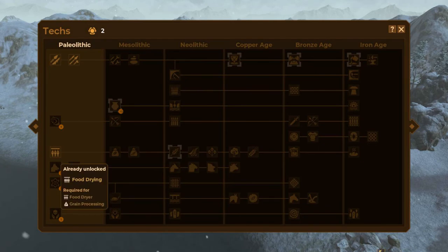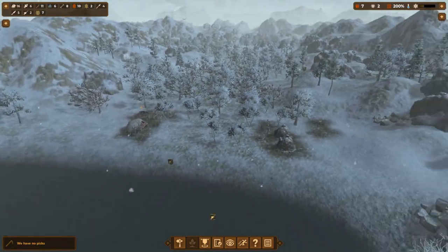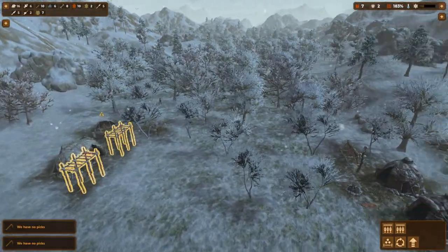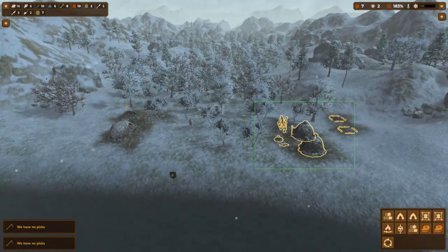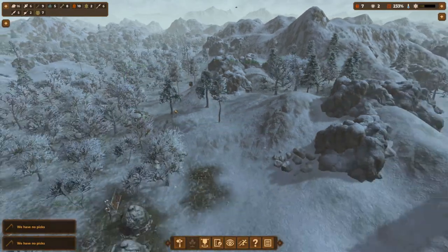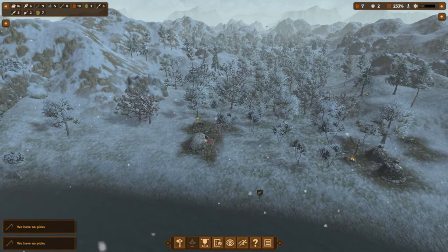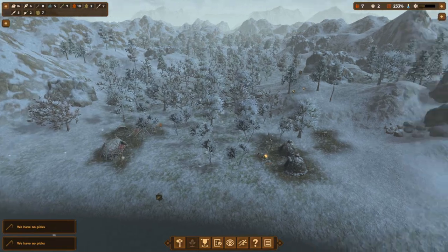This is the Paleolithic era. I've unlocked bone tools, composite tools, and the food dryer. Raiders aren't much of a problem yet — the main challenge is hunting with limited tools. I've set up tents, a skull pole to boost morale, food dryers, and a storage tent, with the working area here and living area on the right. The workload is high, which is an issue to fix.